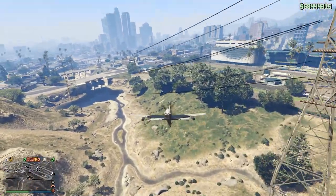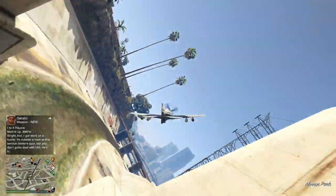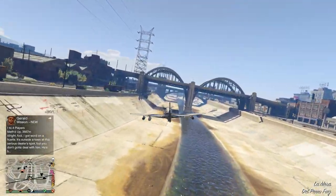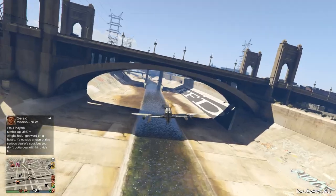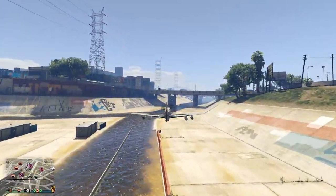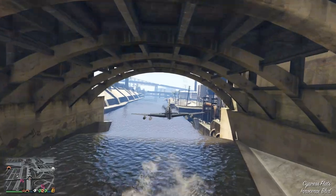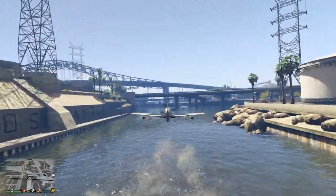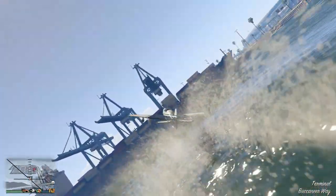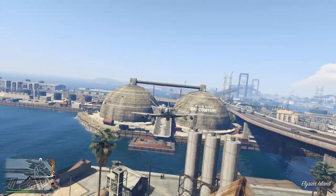One of the most important tests, especially if you're ever stuck in a dogfight, is maneuverability. We're going to fly straight through this bridge. We made it through, and now we've got a couple more of the easier bridges to fly under in the LS River. The Rogue is incredibly maneuverable — I would say it's almost too maneuverable. You slightly tap the stick and it just flings the plane around, but it isn't uncontrollable. When it comes to dodging missiles, the fact that it can turn so fast means it'll be amazing at dodging them. You might even be able to dodge a Deluxo missile because of how fast and quick this thing turns.